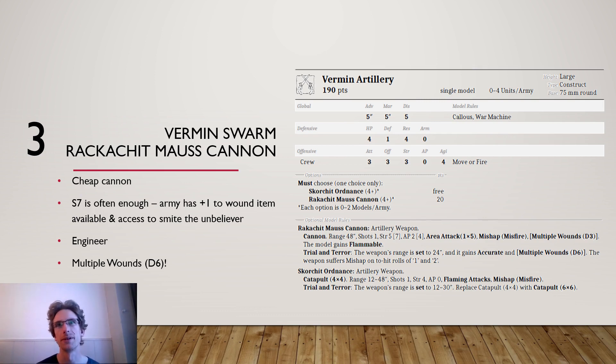In addition you can have 2 of these models in your army. I think it's really good, especially since against targets where you might struggle, the army still has a +1 to wound item available in the roster, and you have access to Smite the Unbelievers — effectively getting a resilience swing of 2, bringing your cannon up to strength 9. There is also an engineer available; if you go for double cannon, which I think is a good build in Vermin Swarm, the engineer might be worth it to guarantee the hit in Trial and Terror mode for multiple wounds D6. You can shoot a dragon off in one turn for 200 points.